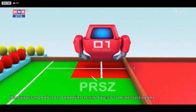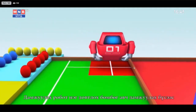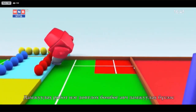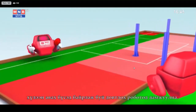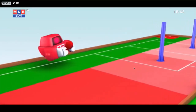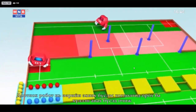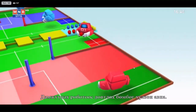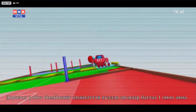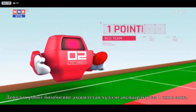The Pass Robot starts from the Pass Robot Start Zone, picks up one Tri Ball from the ball rack, and passes the Tri Ball from the passing zone to the Tri Robot located in the receiving zone. The Tri Robot starts from the Tri Robot Start Zone and moves into the receiving zone to receive the Tri Ball from the Pass Robot. A successful reception earns one point.